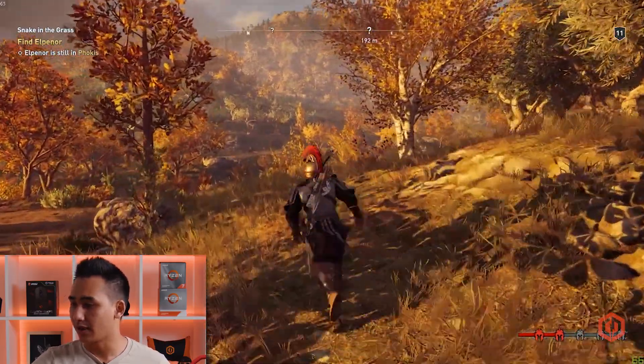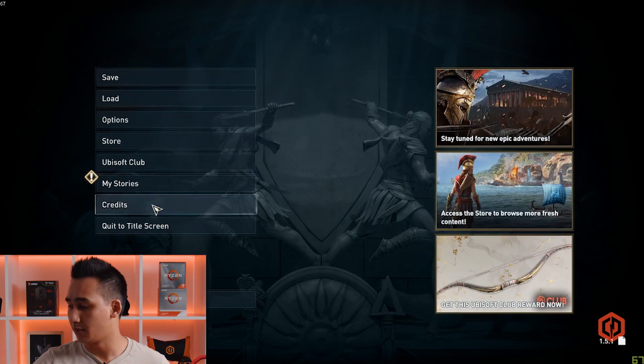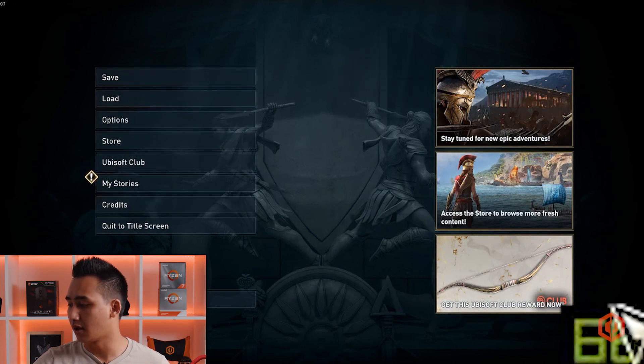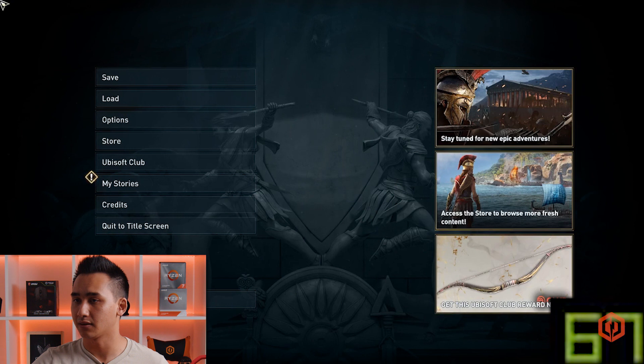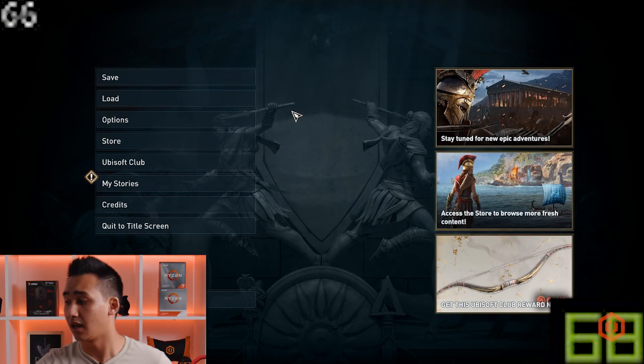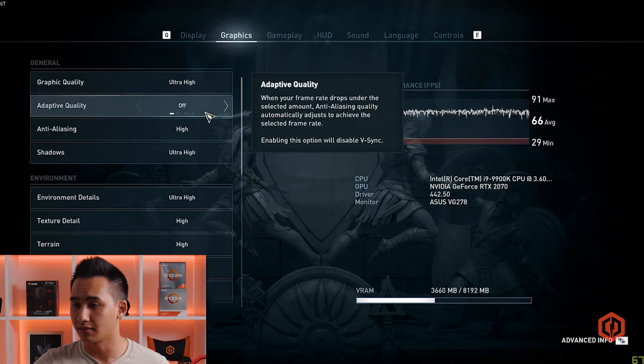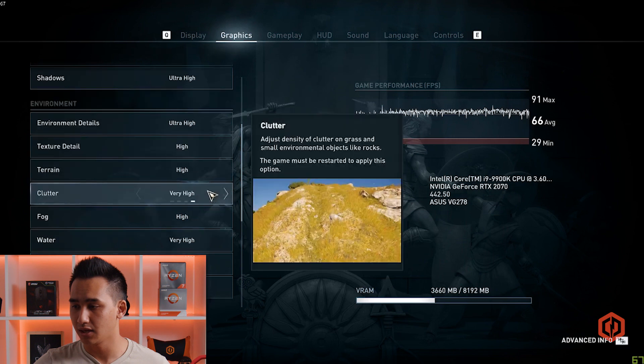As you guys can see, we are in the game. Let me show you the settings real quick — you can also see the FPS counter in the bottom right and the top left. We have two different counters: one is through Ubisoft and the other is through NVIDIA. We have everything on ultra high, everything on the highest possible settings.